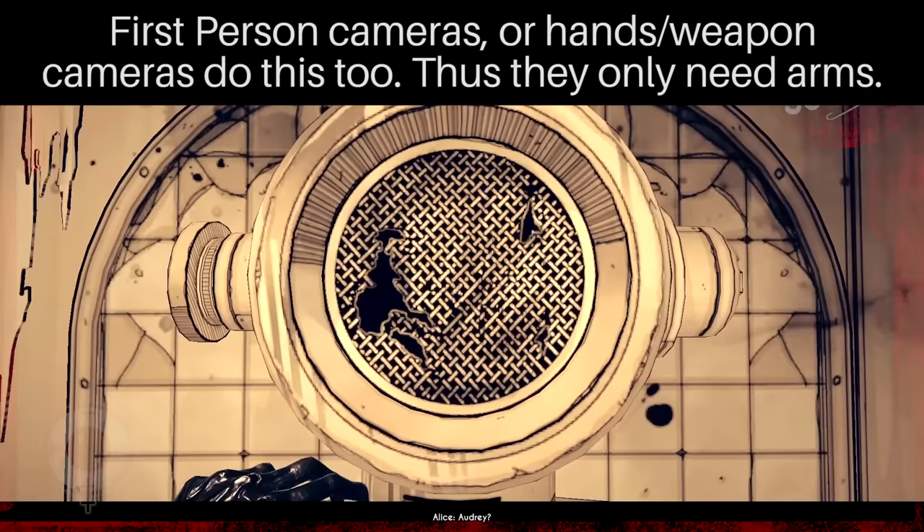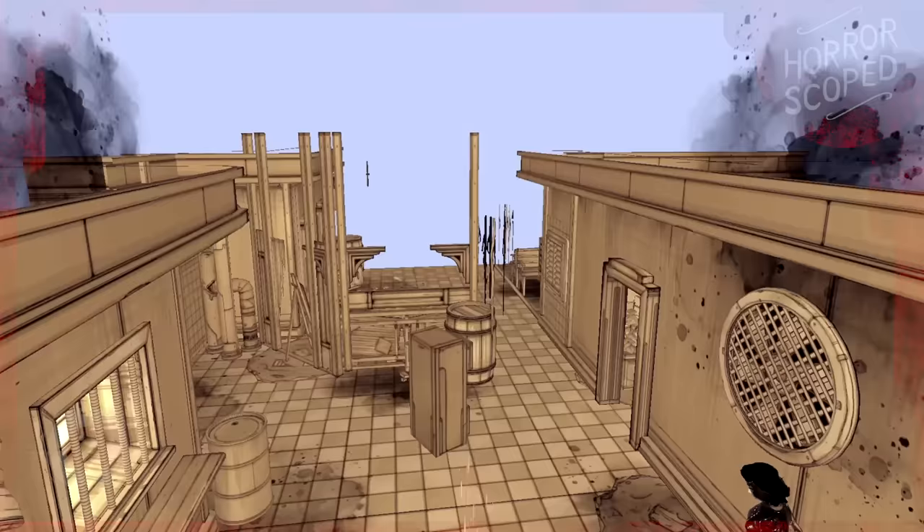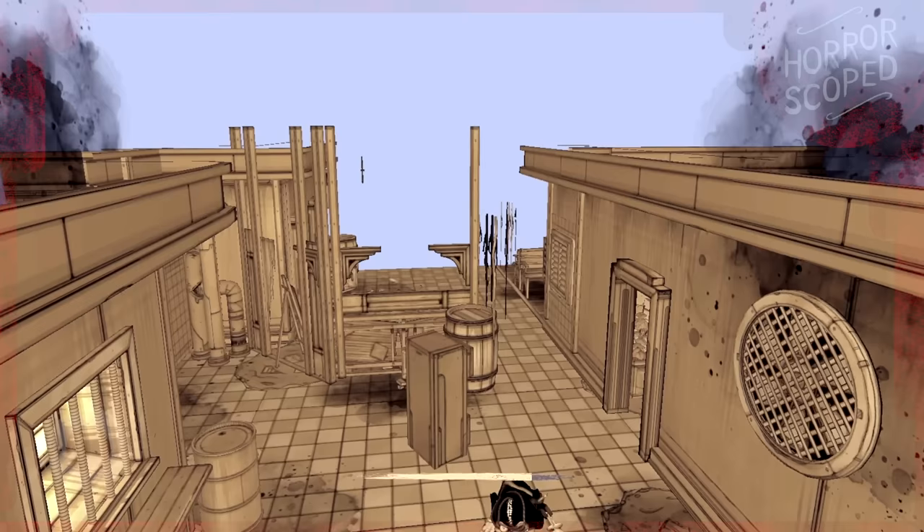Once Alice calls to us through a pipe, that striker returns — it drops from the ceiling and chases us. The same striker will then run back to its hole in the ceiling, jump straight up into it, and just despawn.